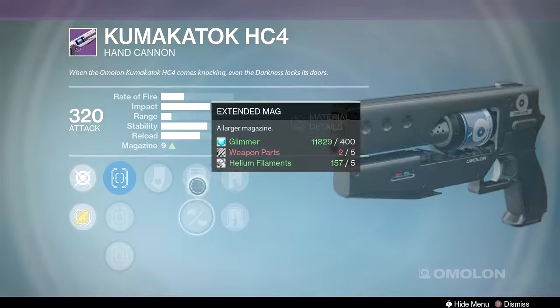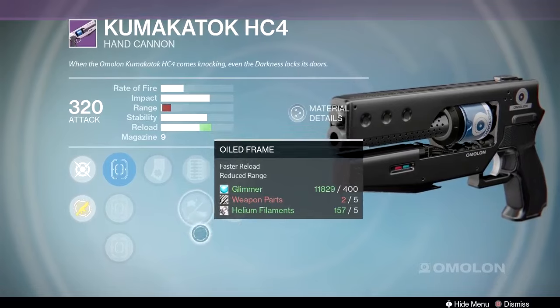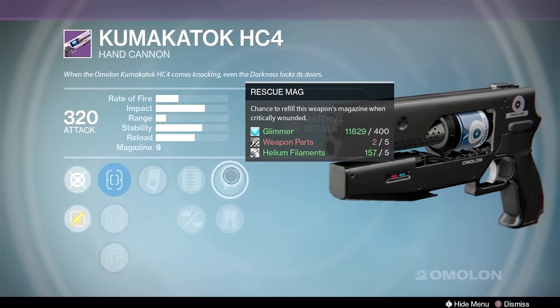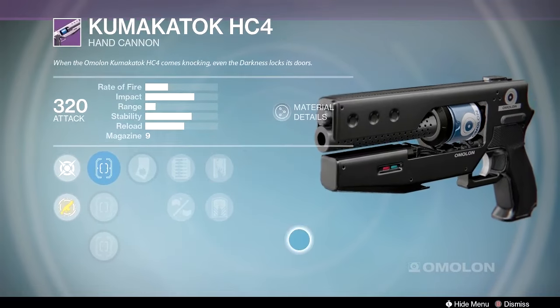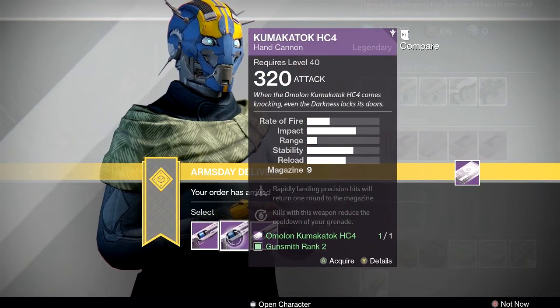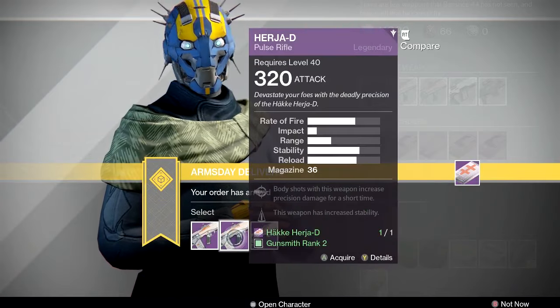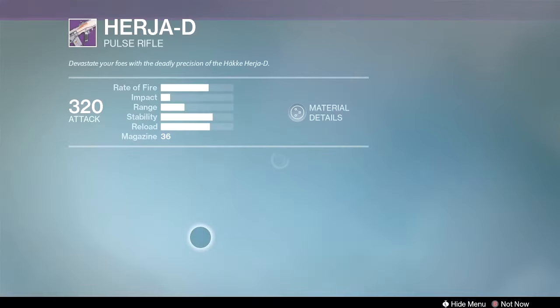I spotted a rescue mag and luck in the chamber roll at the end — rescue mag plus luck in the chamber with rifled barrel would be awesome for PvP, reloading every time you critically wound an enemy. That would've been solid but it may be 50/50 chance. The middle roll is the only one with rifled barrel, and I don't love it. I have a really good one with luck in the chamber and rifled barrel, so maybe hold on to your packages for next week.